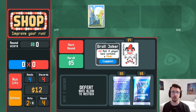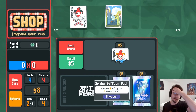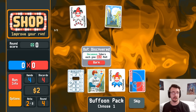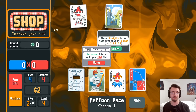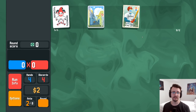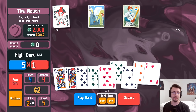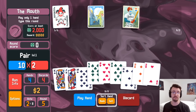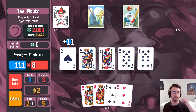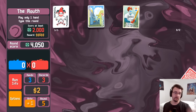Straight flush only is kind of scary. Oh — 'molt of hand contains a flush' sounds very good. Do I take a buffoon pack? I'm about to get a ton of money, so maybe. Uncommon jokers each give times 1.5 molt — yeah that's pretty good. A single straight flush should do me solid. Got it. 4000 and money coming in.